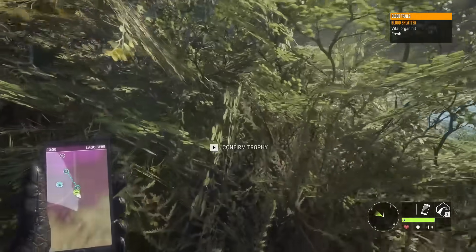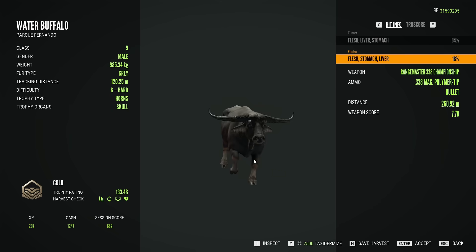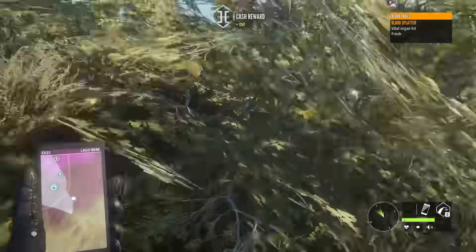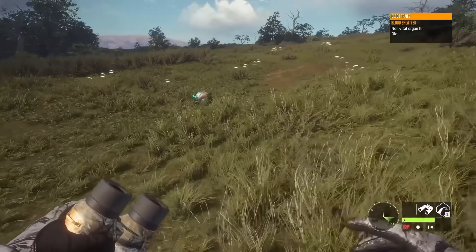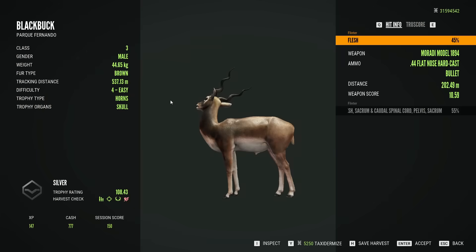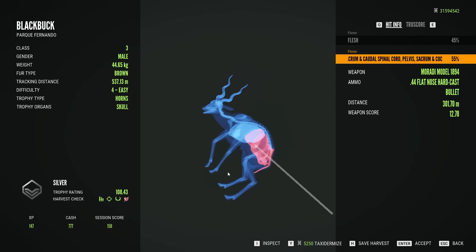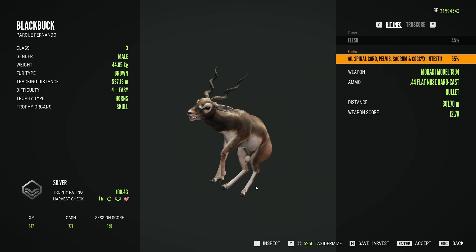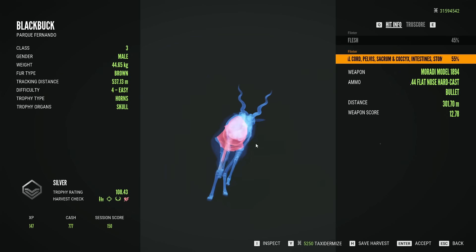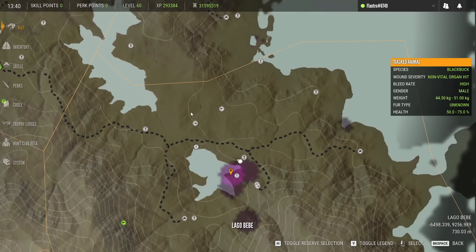Turns out he was just way further south than I thought. Both shots ended up being into the vitals - first one liver and stomach, second one stomach and liver. 133 scoring gold after all of that. Now grabbing our black buck - that shot that helped bring him down was actually non-vital so he is a 108 silver. Hit him just a touch too low on the first shot. Second shot I'm surprised that didn't hit the liver - at 300 meters the 44 probably slowed down quite a bit and didn't punch through, ending up as a Texas liver shot style.